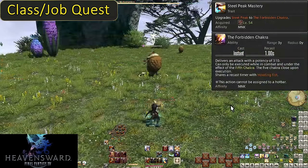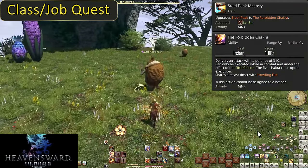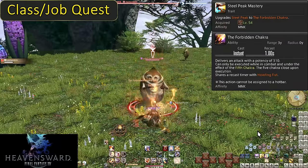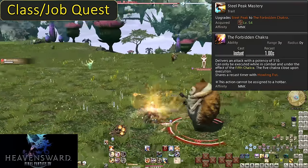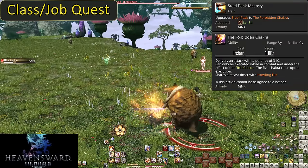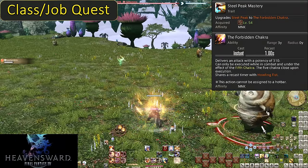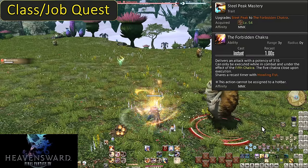Level 54: Steel Peak Mastery and the Forbidden Chakra. This boils down to a simple potency boost: from 180 potency to a much higher 310 potency. The Forbidden Chakra is the same in every other way — now it's even more important to use it anytime you have full Chakra.